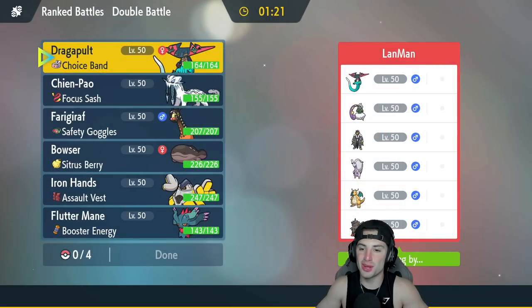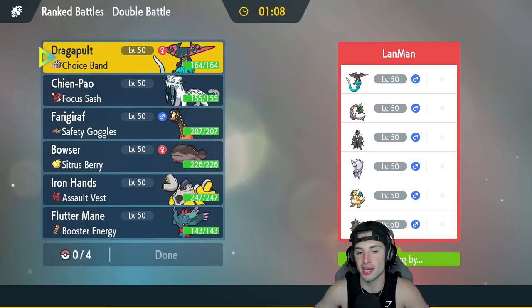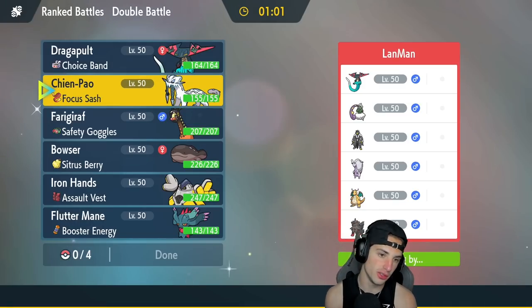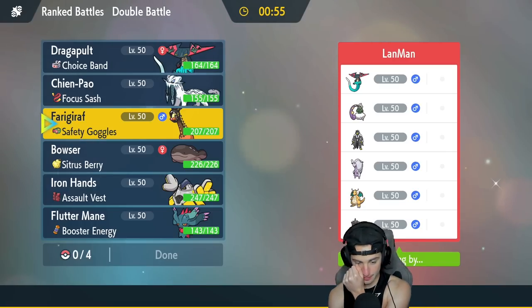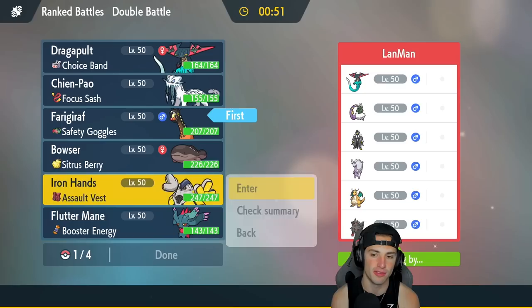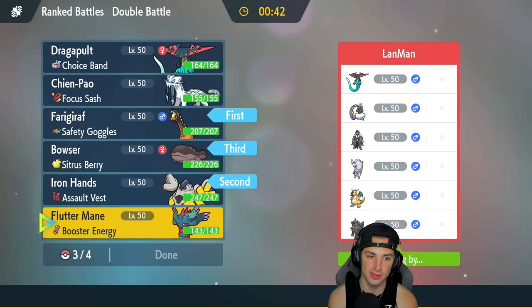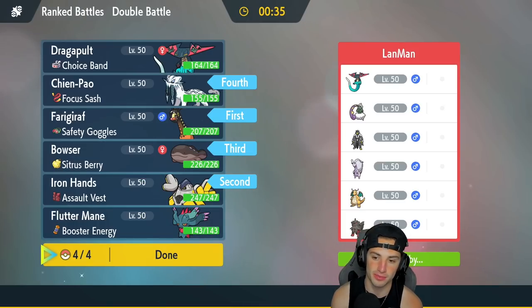First match — we're going up against a tough squad. They've got Dragapult, Dragonite, Urshifu, Tornadus, Gouging Fire, and Arcanine. Thank god they don't have Chien-Pao, but I have my own. I'm thinking about leading Farigiraf to maybe pop Trick Room, or going Chien-Pao and Dragapult. I could go Fake Out Iron Hands alongside Farigiraf and bring Clodsire in the back end — slow it down. I'm going to do that, with Chien-Pao in the back for first-turn priority.